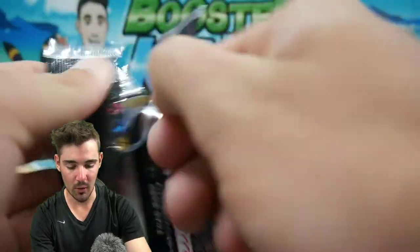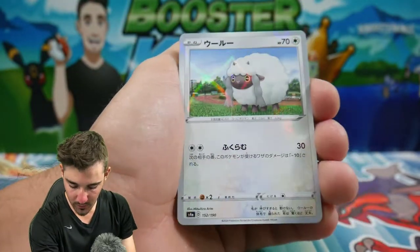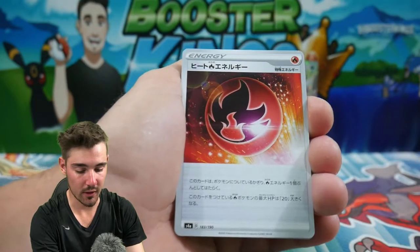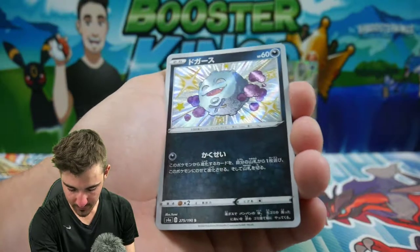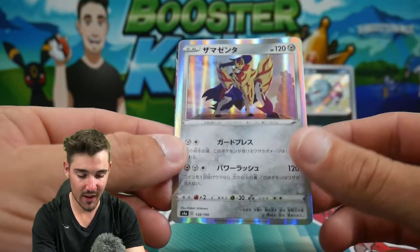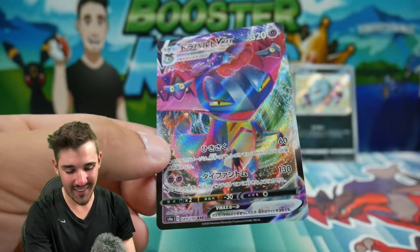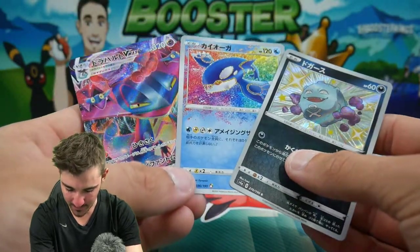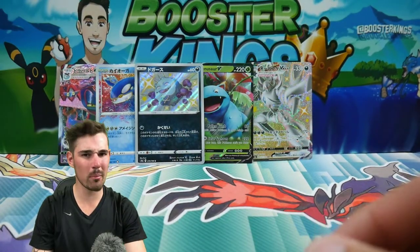Back into Shiny Star V — no more packs after this, it's crazy. One to the front, and we start off with a Wooloo Reverse Holo. Then a Dedenne, Koffing, an Orbeetle, Fire Energy, and a Shiny Koffing — what is happening? I have three of these now! Why is Koffing so not rare? But it is a Shining nonetheless. We have a Zamazenta, and then — oh — a Kyogre Amazing Rare! Oh yes! And then... oh my god... a Dragapult VMAX! That is a hell of a pack, guys — a Dragapult VMAX, a Kyogre Amazing Rare, and a Shiny Koffing. That was a very good pack.